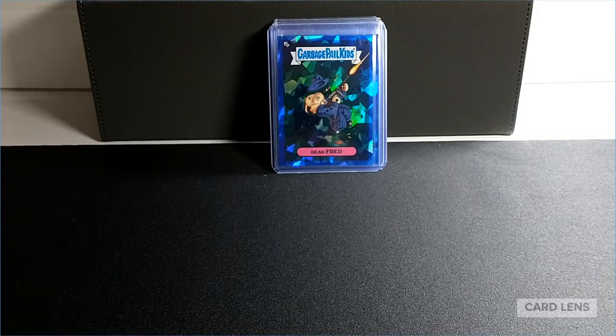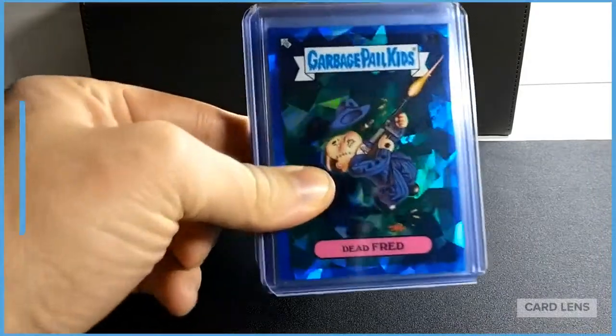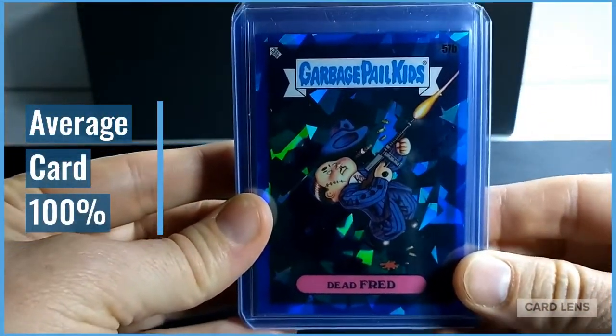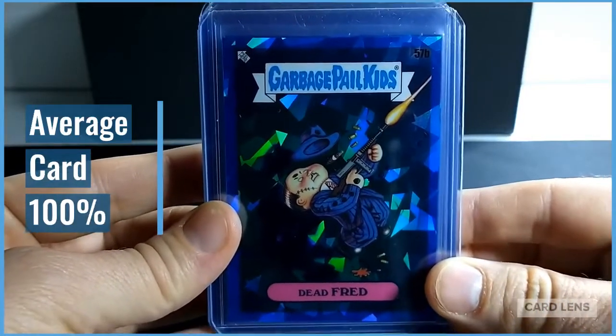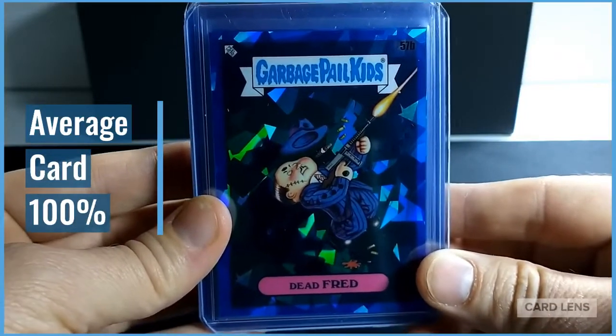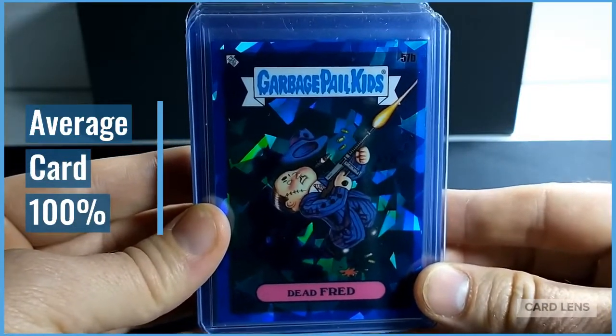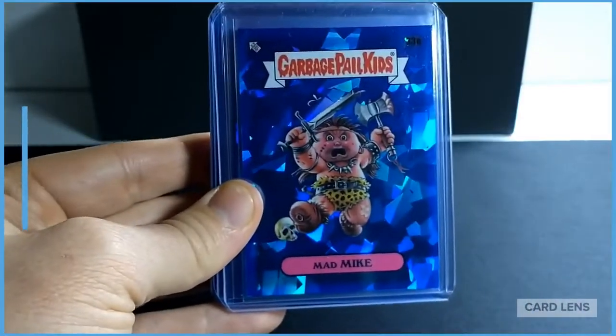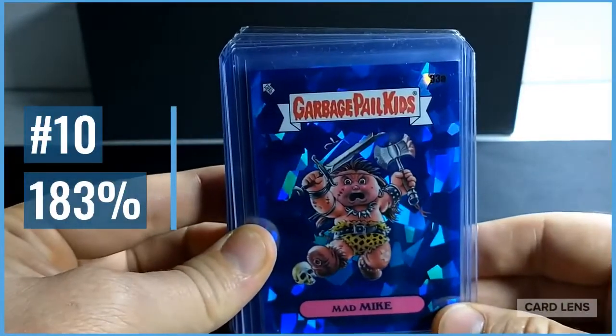What we've done is come up with a percentage above the average that certain cards are selling for. It's interesting to see that some cards sell for much more than the average Garbage Pail Kids Sapphire card. Dead Fred is selling for 100 percent of the average — so if you're familiar with the concept of a replacement player in baseball, this is kind of the average or replacement character for a Garbage Pail Kids Sapphire. Number 10 is Mad Mike.